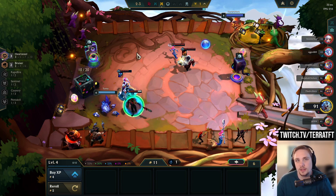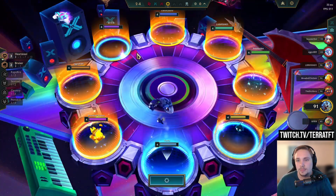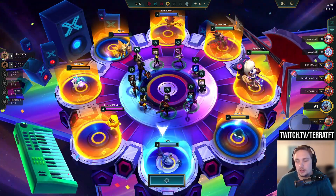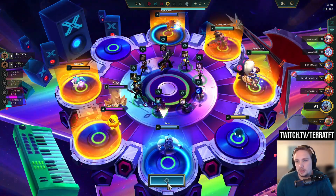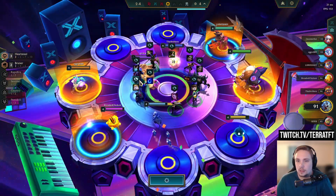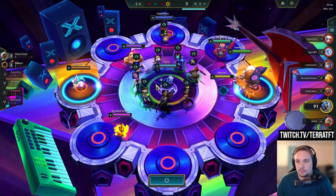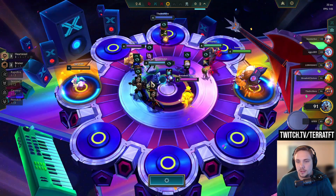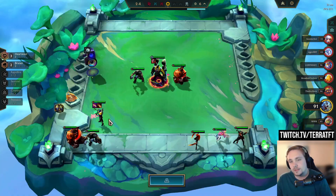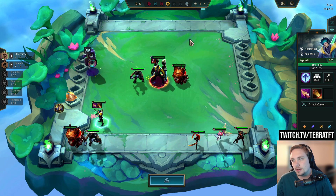With the items that I have, I think a Shojin would be best. This could be a whole bunch of champions. I guess we play frontline here because I don't think it's IE. So I'll just buy the Aphelios and try to get that two-star, but I think with these items you play something along the lines of Ari or something like Ari-Ezreal. Ezreal's okay with these but he doesn't scale with AP very well.